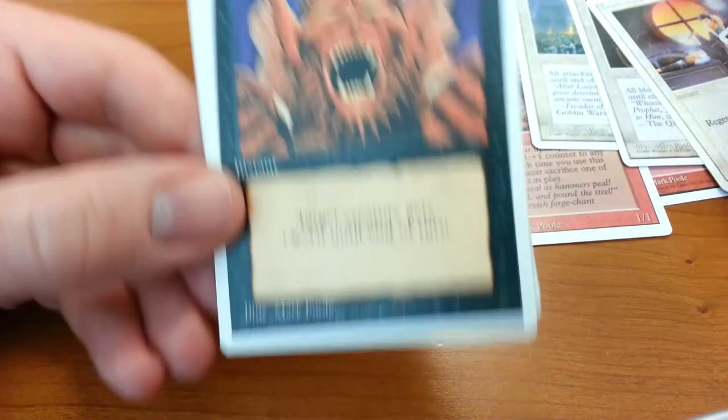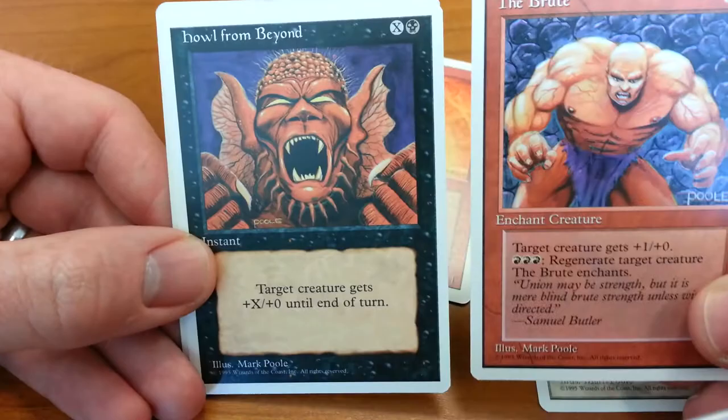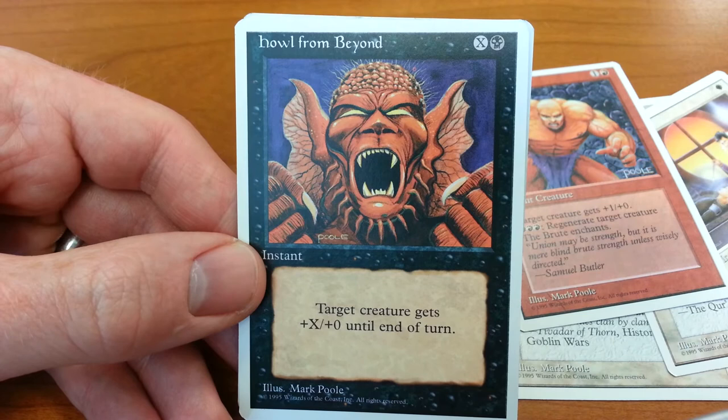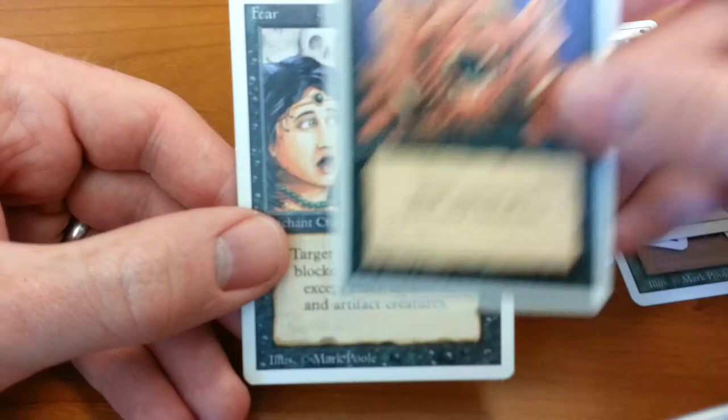Howl from Beyond is kind of similar to The Brute in terms of just conveying raw power. It's a very simple card — you're increasing somebody's power by pouring mana into them. You have this very ferocious-looking swamp-thing guy, and he's just getting really strong, about to go out and kick some ass. It's awesome.